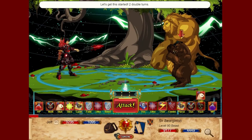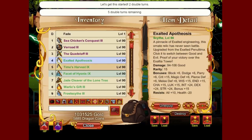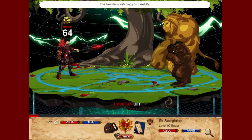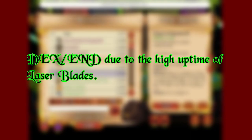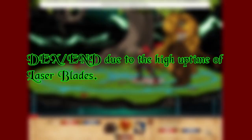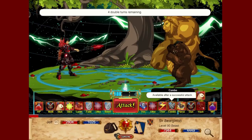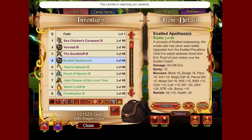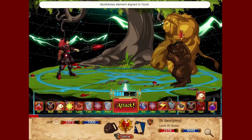At level 90, you should use 200 Endurance for both increasing your survivability and providing immobility resistance in boss fights. Invest the other 200 points in Dexterity due to the high uptime of blades. Invest the remaining 45 points in some combination of Charisma and Wisdom for both decreased Dragon cooldowns and mana respectively.